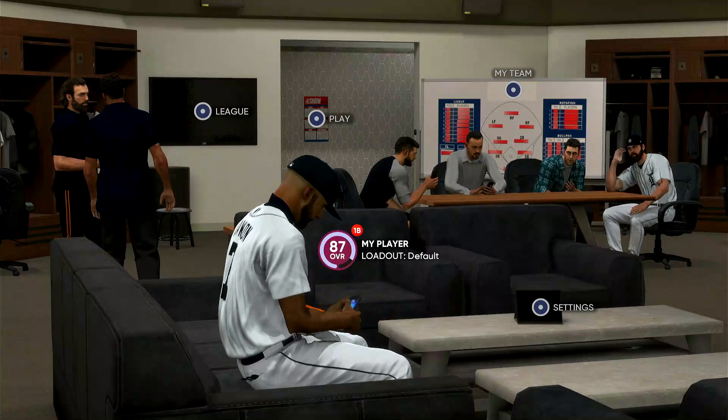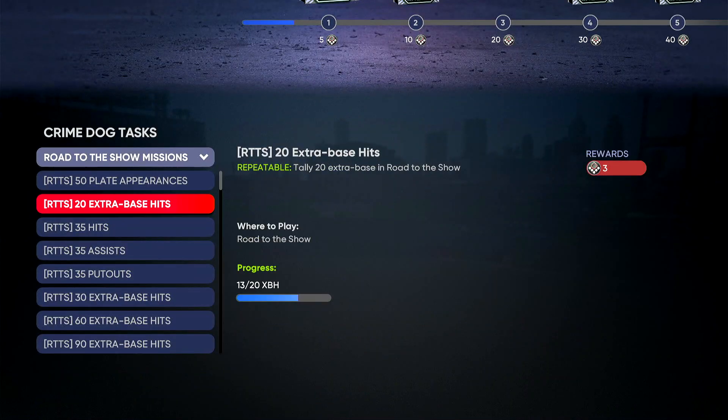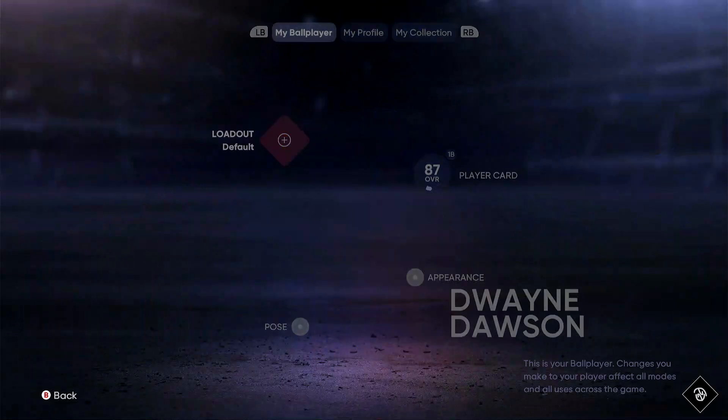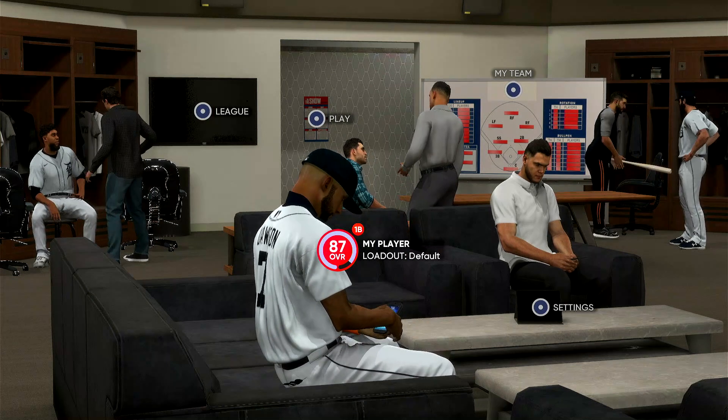Alright. Before you play your first game, make sure you check out your stats. Put a new program, look at all of this down here, see where it's at. Once you look at all of it, back out and go play your first game. I believe after every three games the series ends. After those three games are over with, come back, check it again, and see if it progressed.